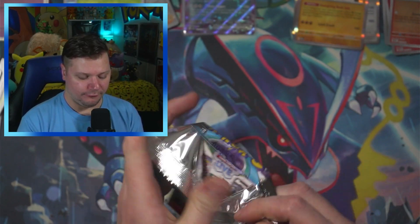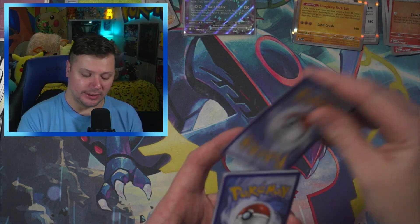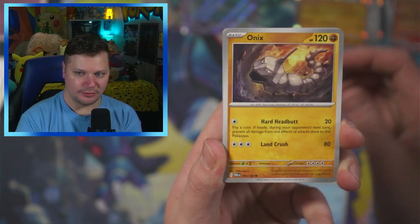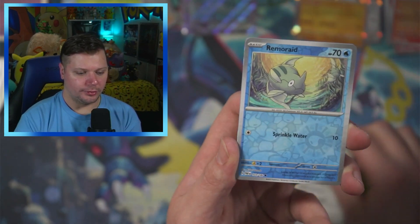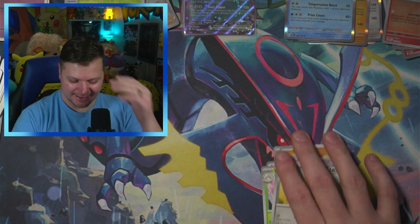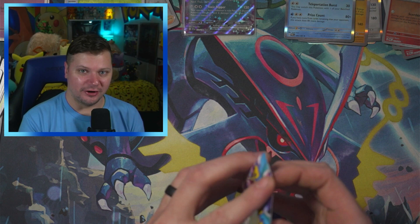We're going to see if we can do it right here, right now. Is it possible? It's totally possible, but will it happen? Fifth pack — Psychic energy. Vanillish, Onix, Tinkaton, Charcadet, Masquerain, Ancient Booster Energy Capsule, Orthworm, Remoraid, and Magby. There's no way — Paradox Rift cannot make a comeback right now, unless there's an amazing card in the final pack.